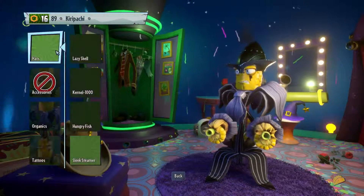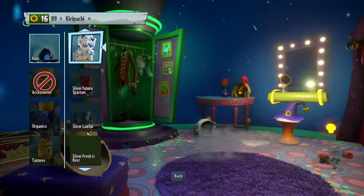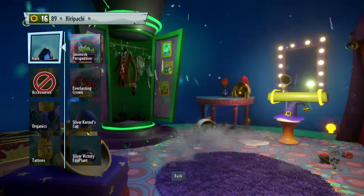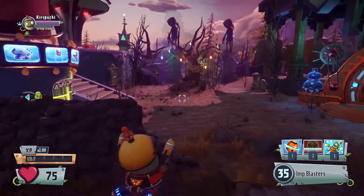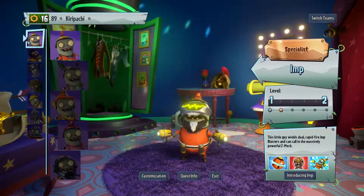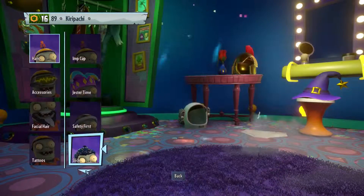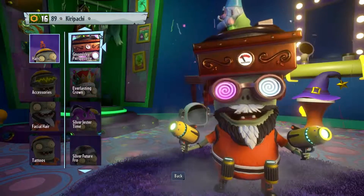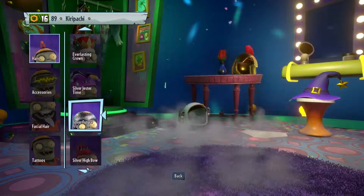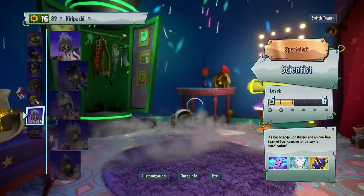Appearance, hats - it doesn't look like it. Nope. Switch teams, can I put it on an imp? Not what I wanted to do. Customize, appearance, hats - these are all just leather hats. Wait a minute, no. It looks like the legendary we just unlocked is solely for the super brains.